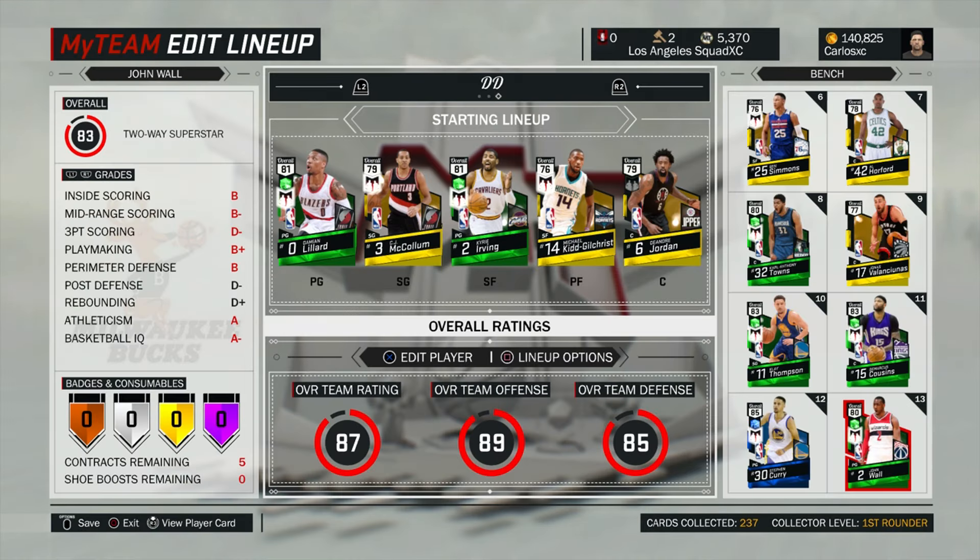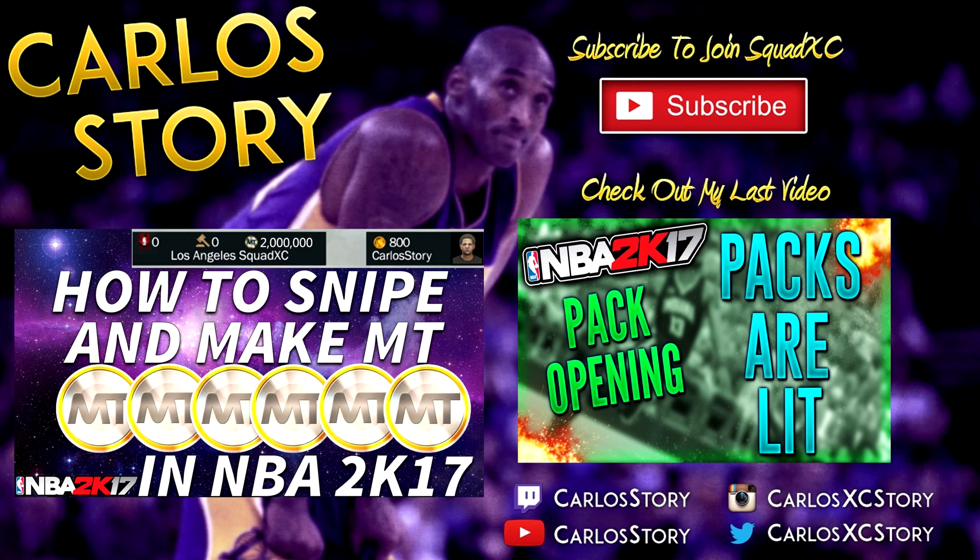But there you guys have it — a quick recap. Lillard and CJ are a dynamic duel. Kyrie and Michael are a dynamic duel. Ben Simmons and Towns as well. Klay Thompson and Curry the Splash Bros. And DeMarcus Cousins and John Wall. This is one of the best additions so far for NBA 2K17 MyTeam. Feel free to let me know your thoughts in the comments on the new MyTeam this year — it's been a lot more fun than 2K16 already. We're definitely getting more content, more dynamic duels, more cards, more tiers of different players. If this video was helpful, leave a like, share it with a friend. Thanks for watching — subscribe to JoinSquadXC and I'll see you in the next video.